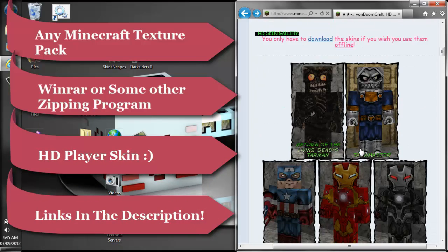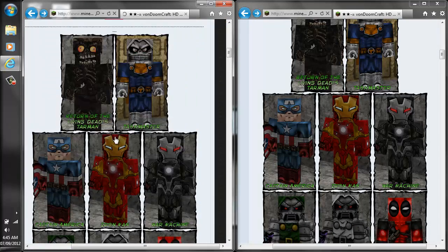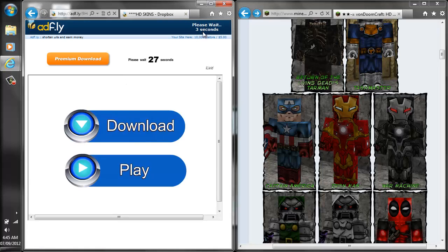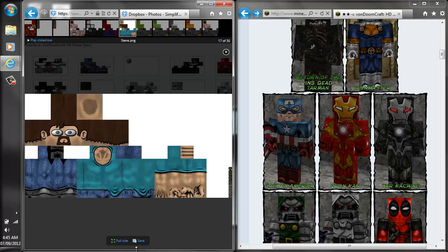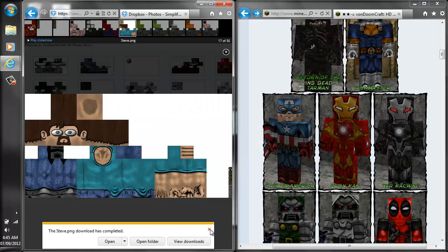So this is Von Doom's HD skin here. If you choose to use this website, here's what you're going to do to get it: just scroll down to where it says download the skins, click on download — that's going to bring you to AdFly. Then from here you've got to wait five seconds until the Skip Ad button pops up, and that's going to bring you to another website with a list of all the actual skins. Here's HD Steve — pretty cool. Figure out which one you want, go ahead and click save, and save it to your desktop or wherever you want to put it. Alright, so there we go — we have it saved.